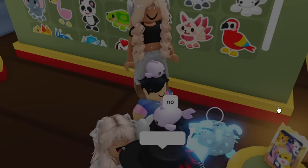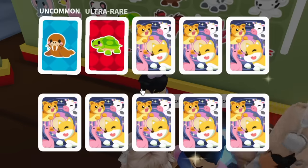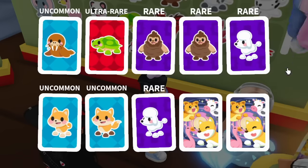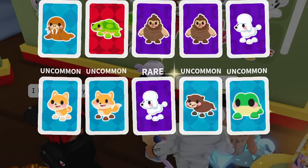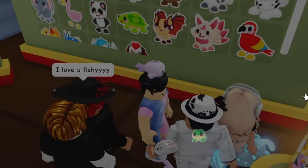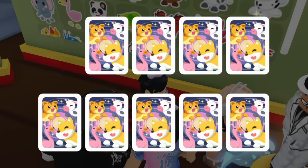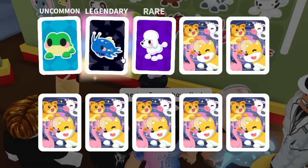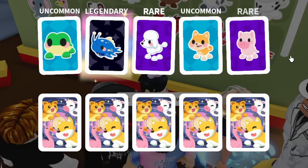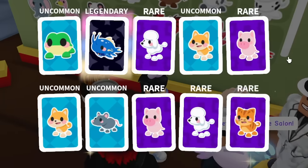Wait — we got the animated bat dragon! There's a 0.01 chance to get that and we actually pulled it! I wonder what that trades for. Spending 500 Robux on this is actually kind of worth it. I want to see what offers I can get for the animated bat dragon sticker after I finish opening all the packs.